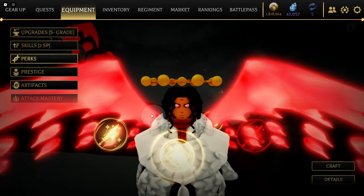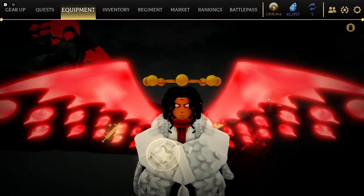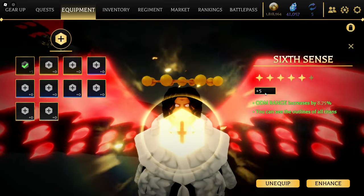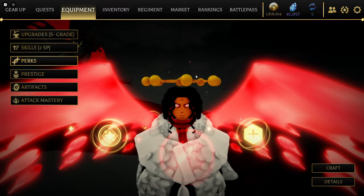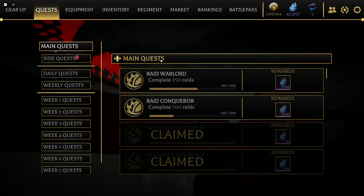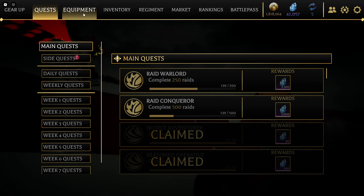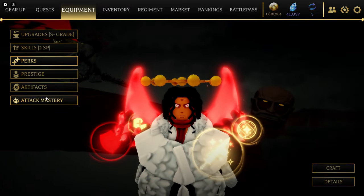I've gotten some decent perks but keep getting the same things — I have two Immortals, two of the exact same perk. All I really want is Founder's Blessing because it gives you 15 more titan stats. I think that's about it for the build overview.